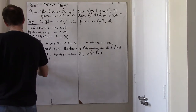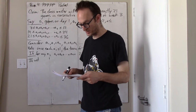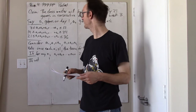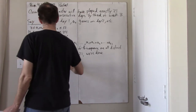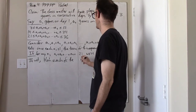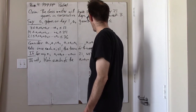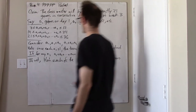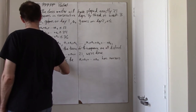But if not, then we just consider remainders after dividing by 21. If not, then each of the cumulative sums A1 to AN has non-zero remainder when dividing by 21.